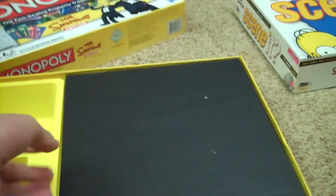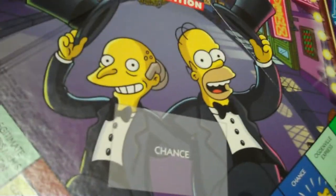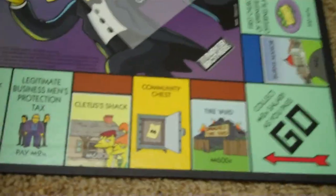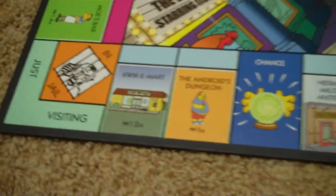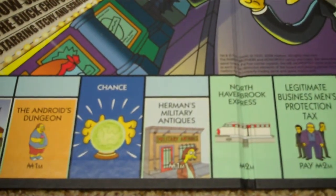For now, I'm just gonna show you the board. So, obviously, the board is this big black thing, which I'm having trouble getting out. Alright, there we go. So, here's the board — it's pretty big, as you'd imagine. Right in the center, you've got Mr. Burns and Homer, like on the box. And then you've got all these squares going around the board. So, it's basically Monopoly. If you land on one of the properties, you can buy the property or just pass on. But if your opponent lands on the property, then they have to pay rent if you own it.